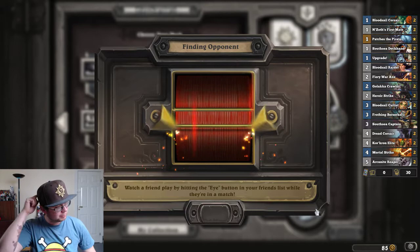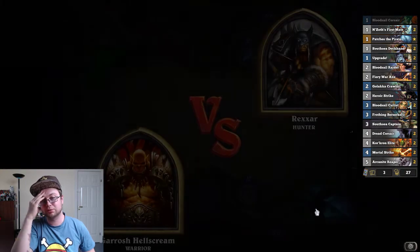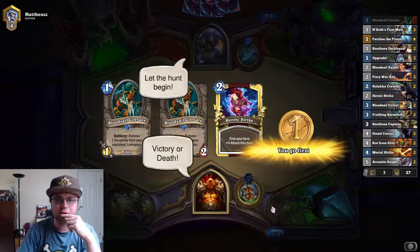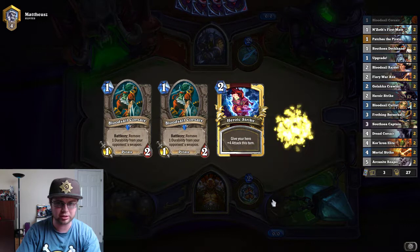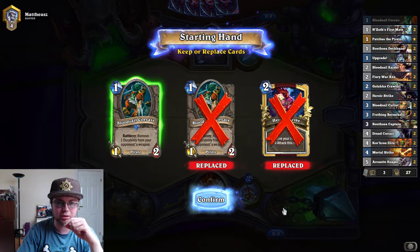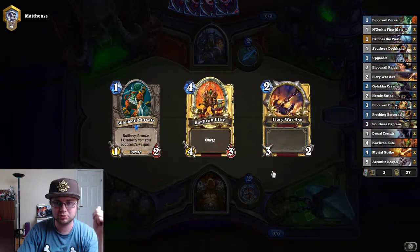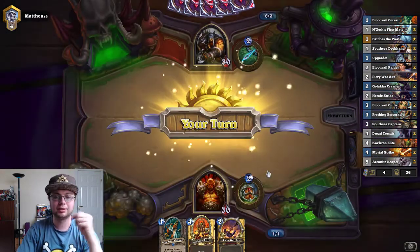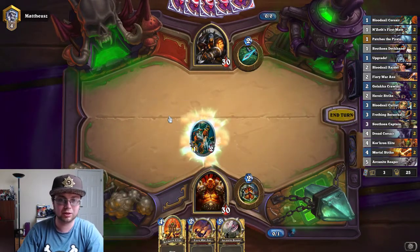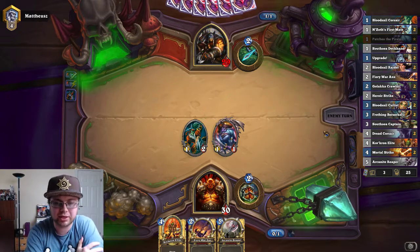There are a lot of pirates in the mirror matchup, and I'm not sure how that works. There are a lot of hunters in the meta and also a lot of quest warrior and taunt warrior. I'm going to get rid of these — a one-drop pirate is really good at the start. N'Zoth's First Mate would have been better, but we didn't get it. We try to be more aggressive than the hunter.